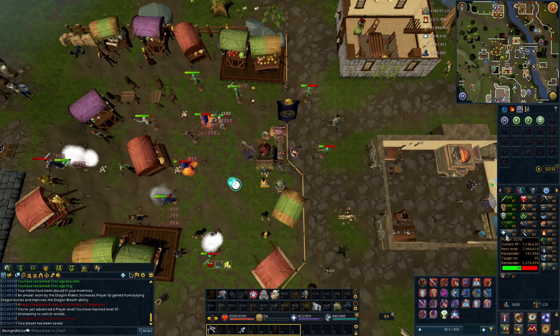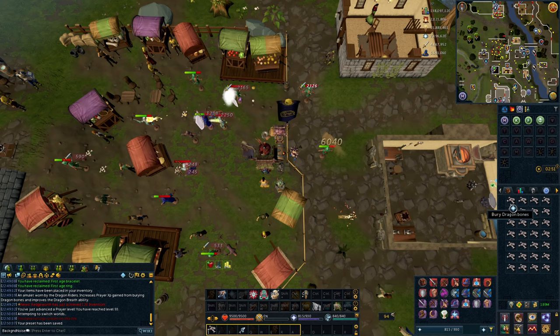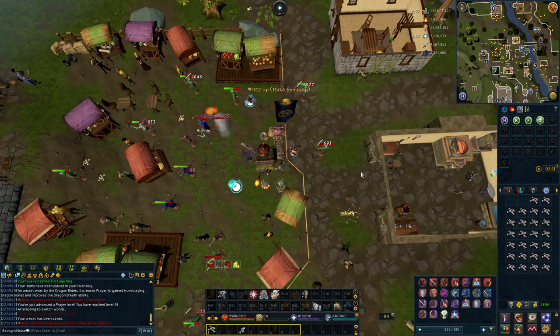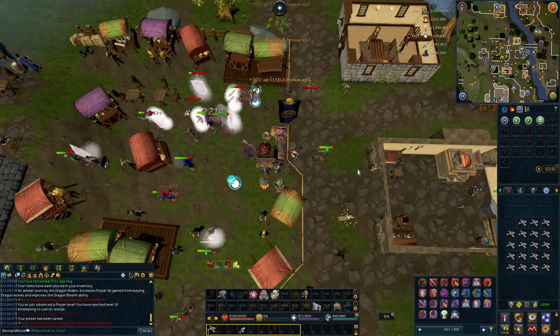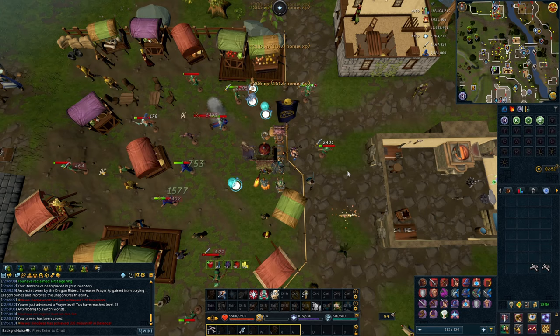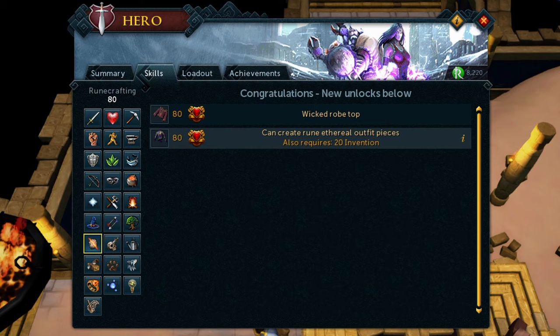Combat Week doubles Prayer experience depending on how you train it. The Dragonrider Amulet increases Prayer XP when burying dragonbones. Put it all together during Combat Week, and when you bury one dragonbone you get 303 XP - 50 XP more than on a Gilded Altar. Not to mention burying them directly is much faster than offering on an altar. Using Alt1 to time my XP rate, I was getting about 1.4 million XP per hour. So I bought about 5,500 dragonbones, buried them, and got 95 Prayer. Turmoil, Torment, Anguish - we never have to switch to the standard prayer book ever again. These prayers are better.